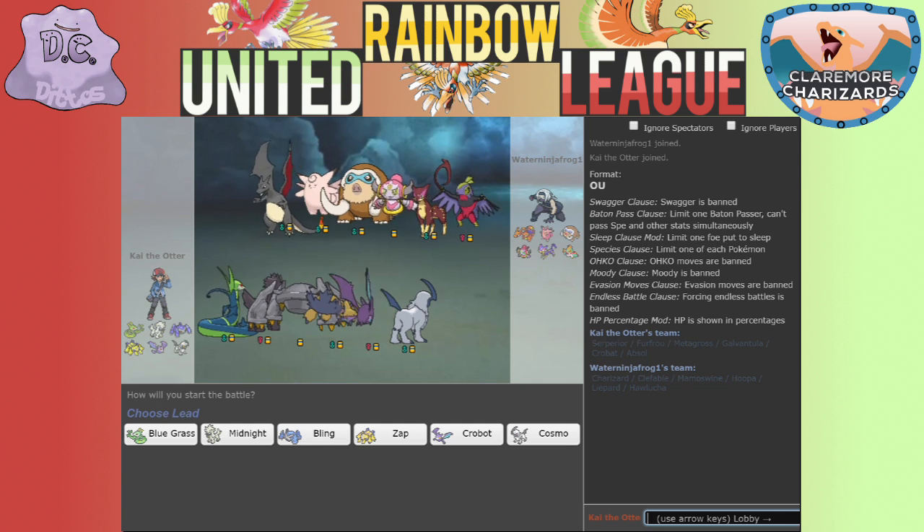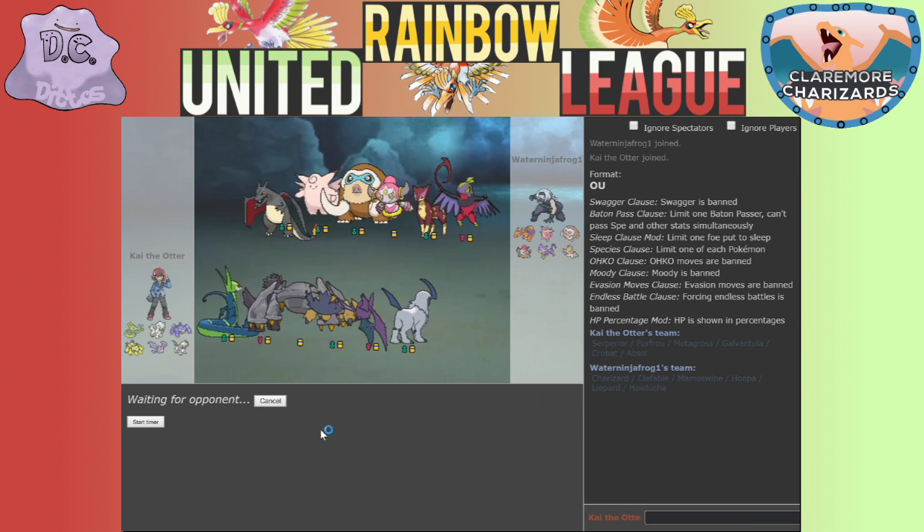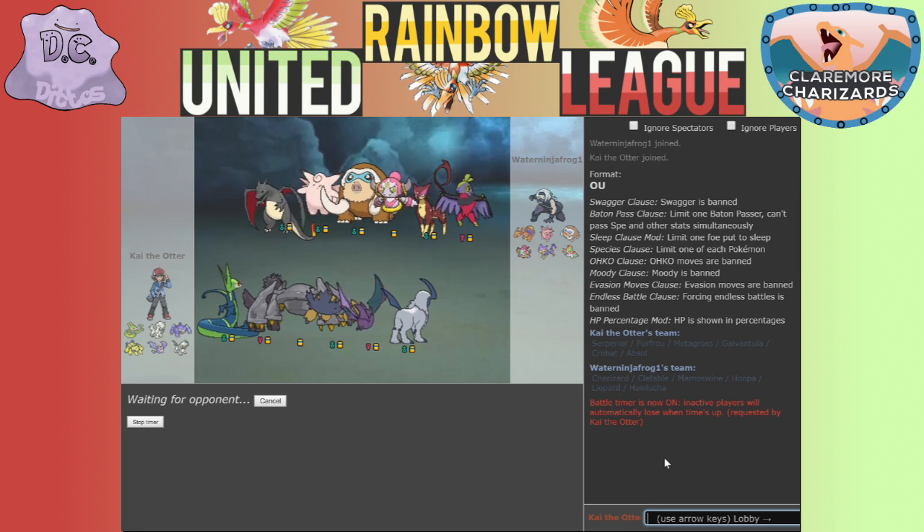Okay, here we go. His team is a little different than I expected, but I think I can handle it. Most of them I thought I'd see - I did not expect Liepard or Hoopa, so we'll see how I do with those. I'm going to do a standard start with Zap. Let's start the timer for these battles - let's wish him some luck.